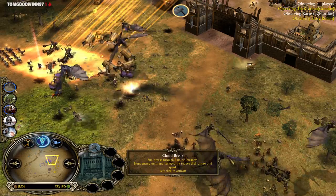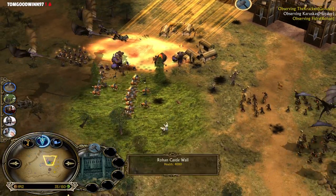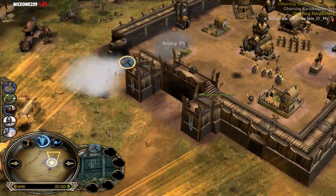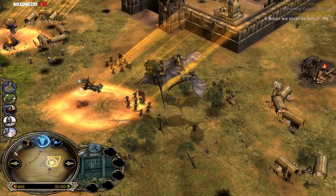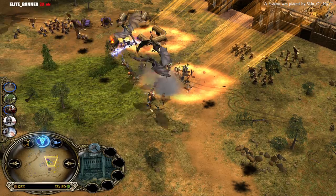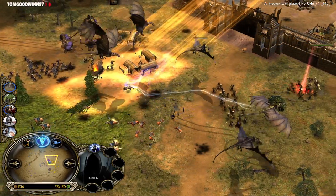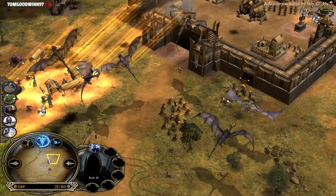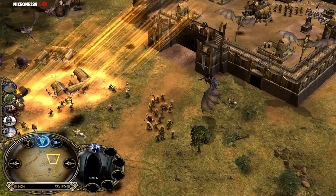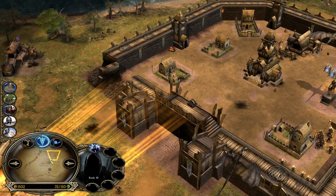That's something you don't see in the description unfortunately, but it is 30% — you are reducing their armor and slowing them down. That's why you see Cloud Break being used many times when you see Rohan against Rohan or Gondor against Gondor matches. In Gondor against Gondor you will see more Eagle summon, but Rohan against Rohan you will see Cloud Break many times — to chase down enemy Rohirrim and take them down with your own Rohirrim.